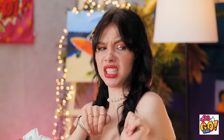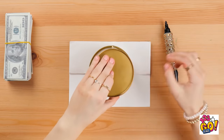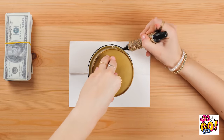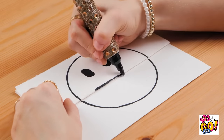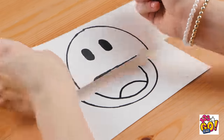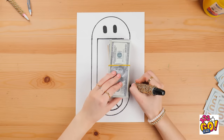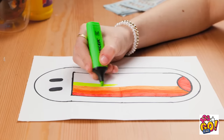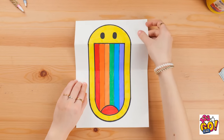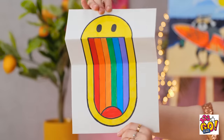I'll start by folding the paper. I'll place the pencil tin on it and use it to draw a circle. Then I'll draw a face on it. I'll start with the eyes. I'll split the smile over the fold. What a lovely smile. Now I'll open the paper up. I'll use my money as a ruler. I'll join up the face. Then it's time to add some color. I want it to be as bright as possible. And I'll draw a rainbow inside the mouth. Now I can fold the paper back over. It looks great! Check it out! It's pretty good, huh?